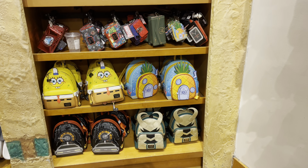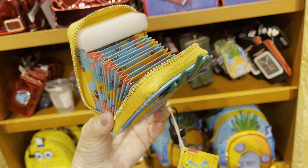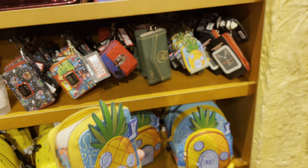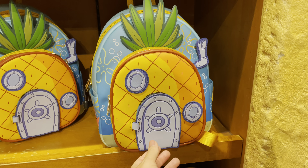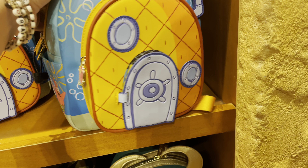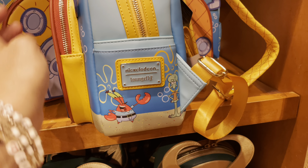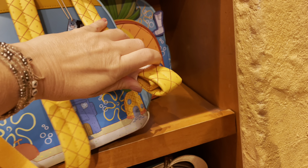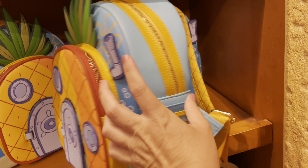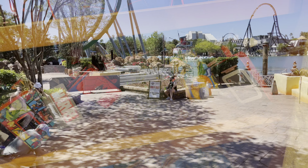There are some new Loungefly items — we have the SpongeBob Loungefly mini backpack and mini wallet. You can find these at the Trading Company at Islands of Adventure, and also in the SpongeBob Storепants and Hello Kitty store. I believe it might be a Universal Studios exclusive — I haven't seen this design anywhere else. If you're a fan of SpongeBob, you may want to order this quickly or make your way over to the park.